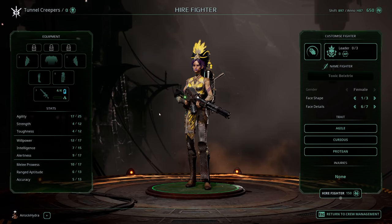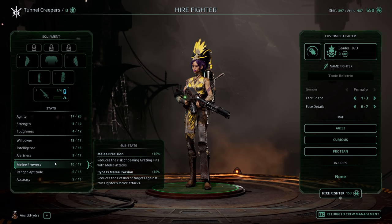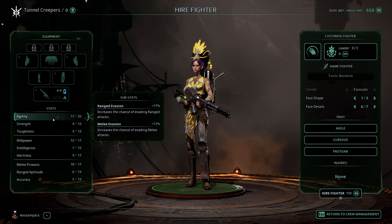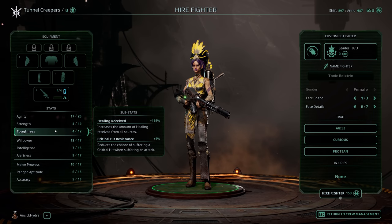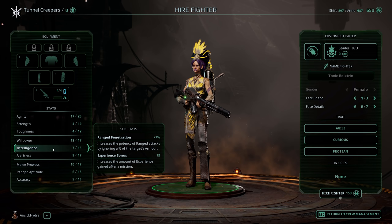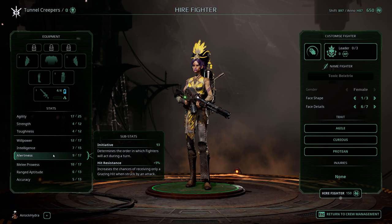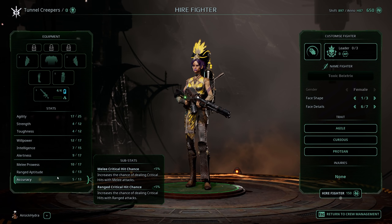That bonus to agility will go on top of my previous bonus for being in House Escher. So I have 17 agility, which gives me plus 17% chance to avoid melee and ranged attacks. We also have pretty high willpower and pretty decent melee. For a brief overview of stats: agility is evasion; strength is melee penetration — how well you get through armor and how likely you are to stun; toughness is more healing received and critical resistance; willpower is resistance to stress and debuffs; intelligence is ranged penetration as well as experience bonus per mission; alertness increases your chance to deflect hits; and melee prowess is a chance of dealing proper hits instead of grazing hits. Same for ranged as to melee, but with a ranged weapon — and accuracy is critical hit chance.